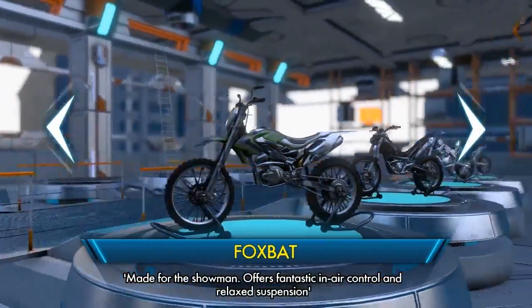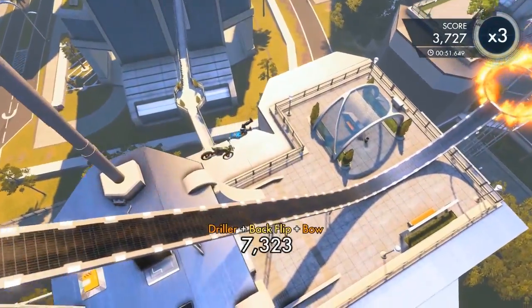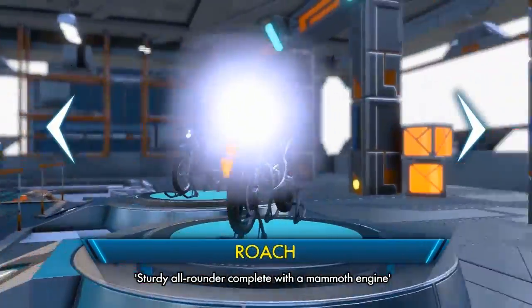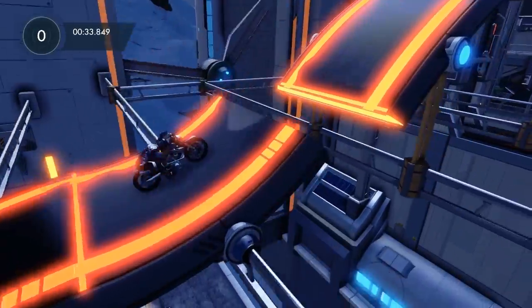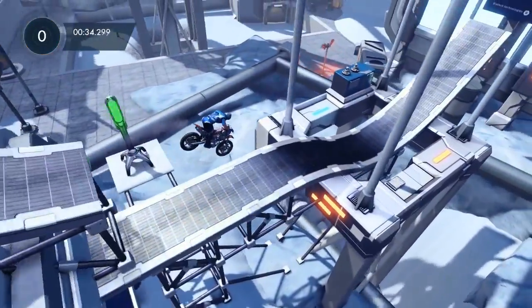The Foxbat is a dedicated freestyle motocross bike. As I plan on covering freestyle motocross in a future lesson, I think we might just leave this one here. The Roach is not fantastically agile or quick to accelerate, but it makes up for this with a high top speed. Manage to keep a smooth driving line, and you'll see why this is the go-to bike for beginner through to medium tracks. It's fast, and a lot of fun.